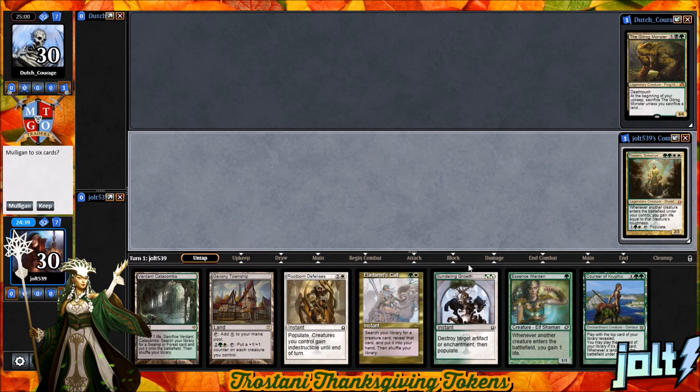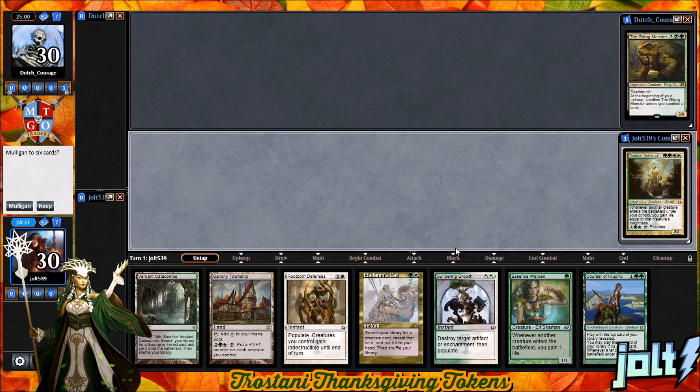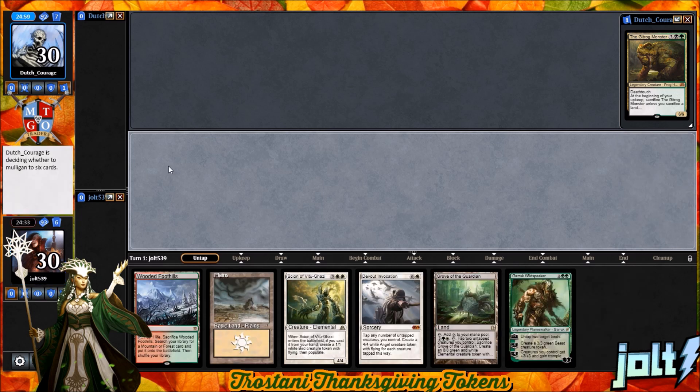So we have Catacombs, Gavony Township, Essence Warden. We have Triple Green. If we hit Courser and hit another land, I like that. Do I want a mulligan? Yeah, let's go one more. I'm not super wild about this opening hand. Yeah, we can make this work. We have Wildspeaker. Hopefully we'll get another green source for that. Yes, we will keep on this one.